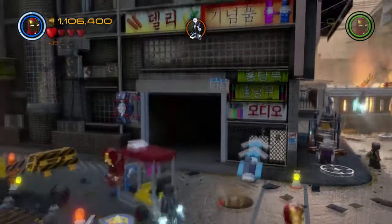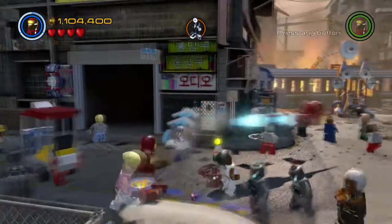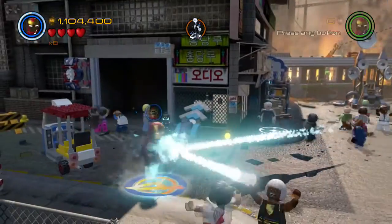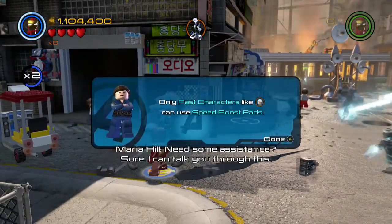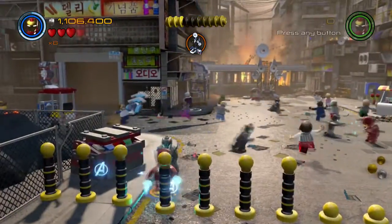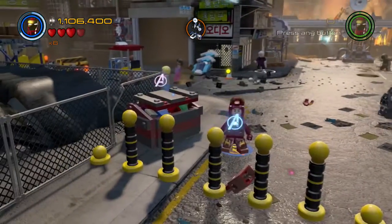After you run over the third manhole, pick up the seventh minikit. Scan the area by the dumpster, then use a heat beam to get the third character token.